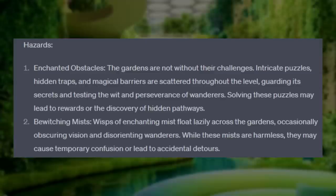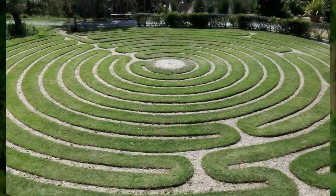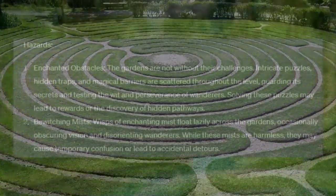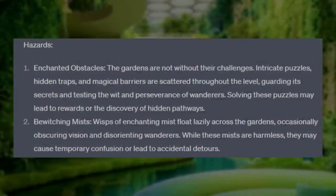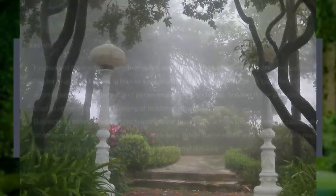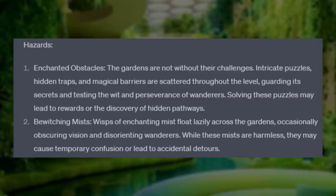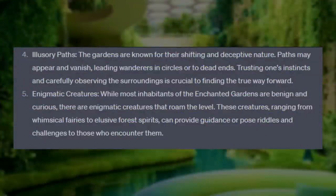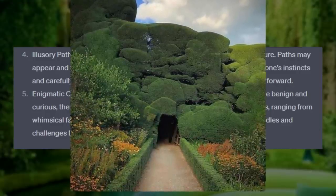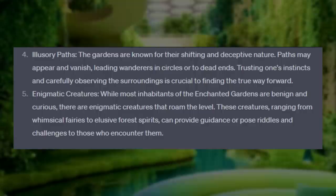Hazards. Number one: Enchanted Obstacles. The gardens are not without their challenges. Intricate puzzles, hidden traps, and magical barriers are scattered throughout the level, guarding its secrets and testing the wit and perseverance of wanderers. Solving these puzzles may lead to rewards or the discovery of hidden pathways. Number two: Bewitching Mists. Wisps of enchanting mist float lazily across the gardens, occasionally obscuring vision and disorienting wanderers. While these mists are harmless, they may cause temporary confusion or lead to accidental detours. Number four: Illusory Paths. The gardens are known for their shifting and deceptive nature. Paths may appear and vanish, leading wanderers in circles or to dead ends. Trusting one's instincts and carefully observing the surroundings is crucial to finding the true way forward.